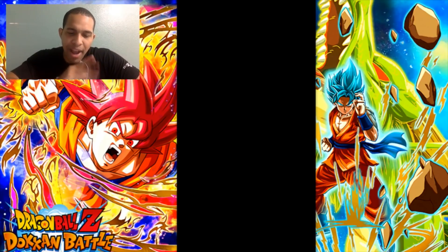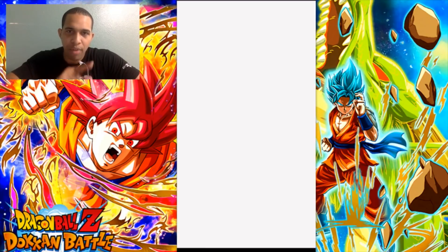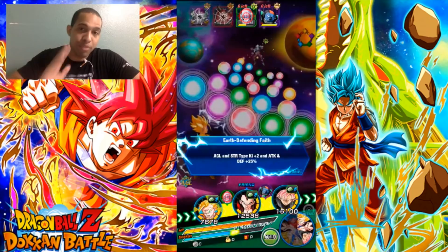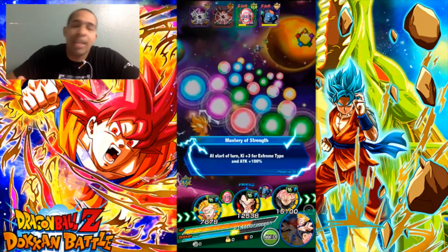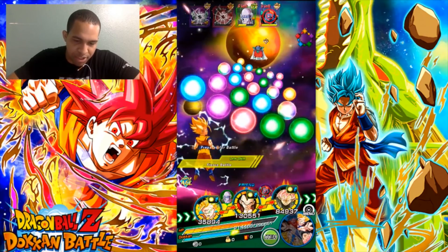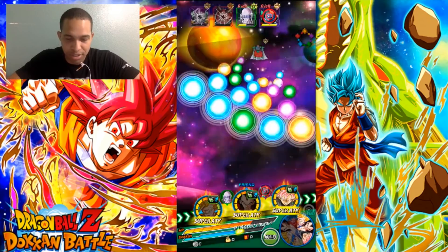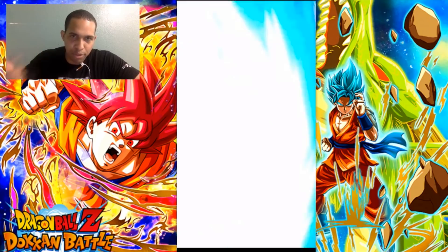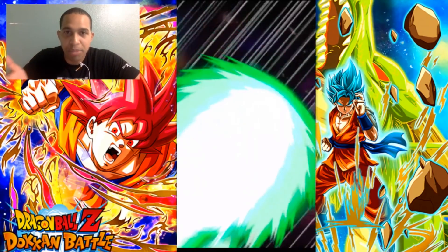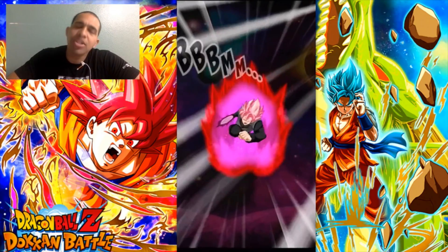I kind of wish Super Saiyan 4 Gogeta had Saiyan Roar. I understand why he doesn't, I really do, but it would have been perfect to have all three of them - Super Saiyan 4 Goku, Super Saiyan 4 Vegeta, and Super Saiyan 4 Gogeta - all with Saiyan Roar links. But in this game you can only have seven links as you look at the link box. He had to have Fierce Battle, he had to have GT, Super Saiyan - there's so many links he needed. There's no room to play around.